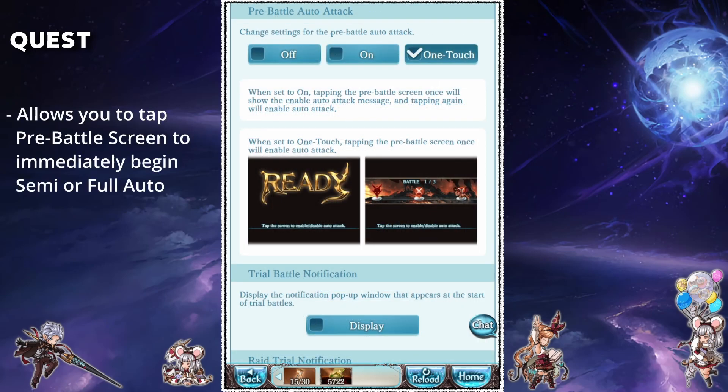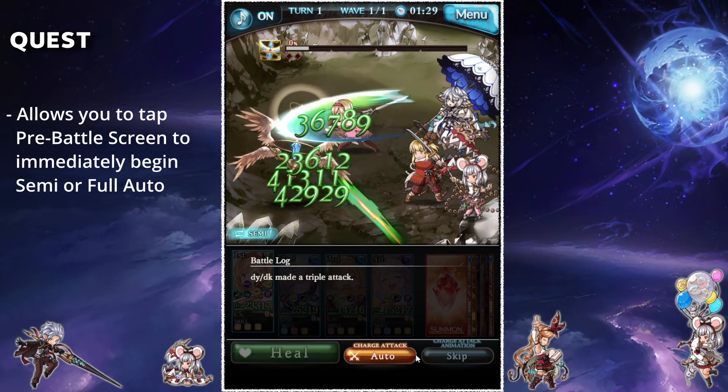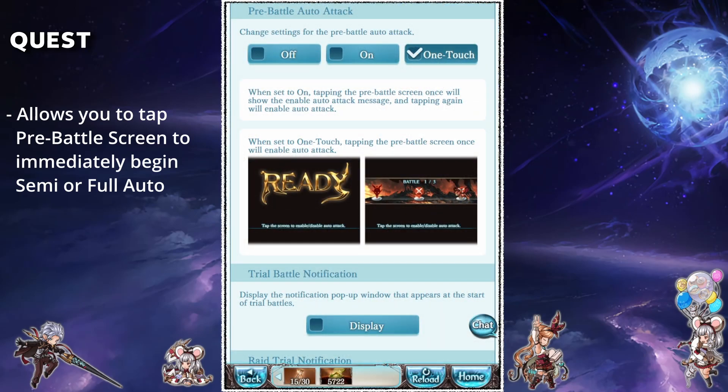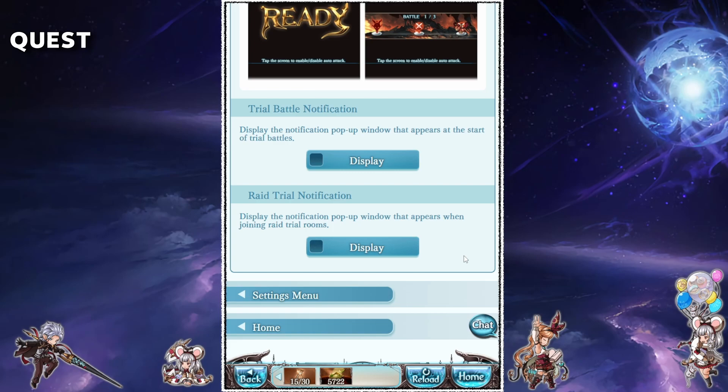Pre-battle auto attack lets you tap the pre-battle screen to queue semi or full auto once the battle begins. I recommend having this on the one touch setting so that you can tap the screen just once, as opposed to the on setting where you need to tap twice. And finally the last two settings here just let you know if you were joining a trial co-op room.